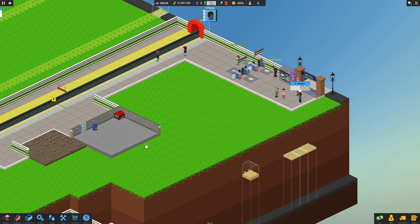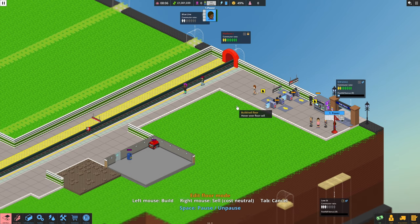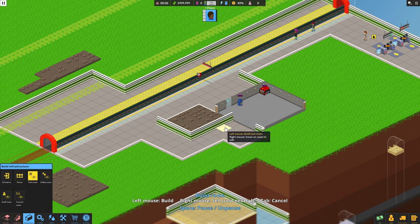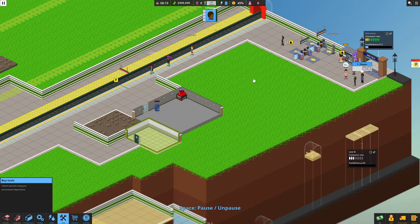Now we need to get the tools. I'll just pause there. Where should I put a tool room? Let's just build off this bit here and join up there - hopefully it won't make it into a full room. Then we can go into the tool room and make a little tool room here.